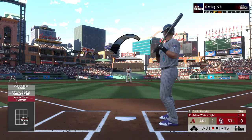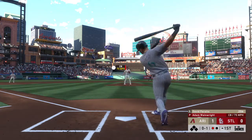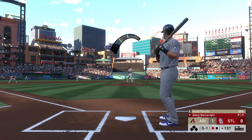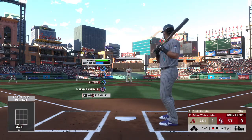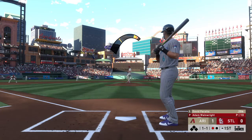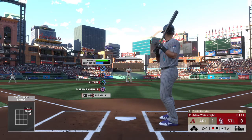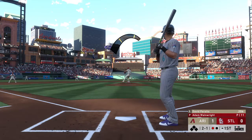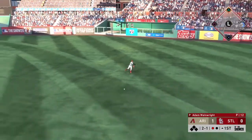Batting third, the left fielder David Peralta standing in now. Wainwright's able to jump ahead of him here with strike one. A sinker dips too low there, into the dirt in fact. The 1-1 is laid off for ball two. One out, nobody on. Drill to the right side, and that gets through for a one-out base hit.